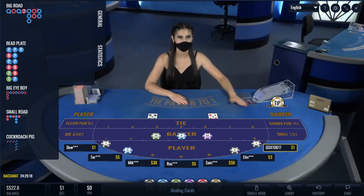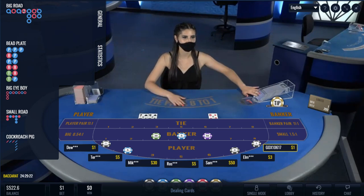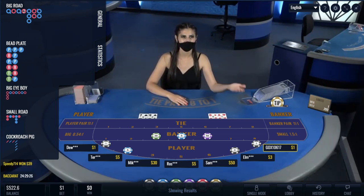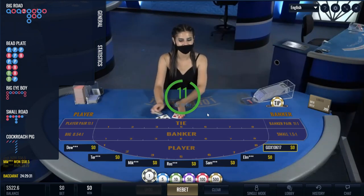Good card. Zero — no, six. Natural nine. See, normally with a box like this it usually goes to banker.